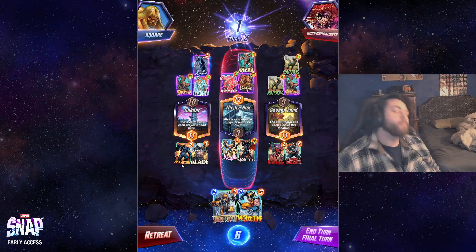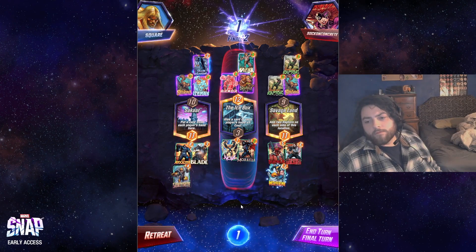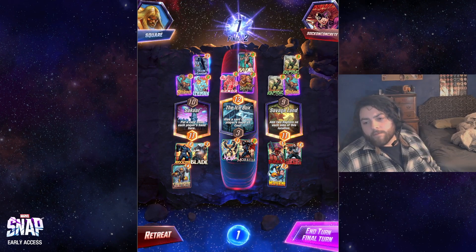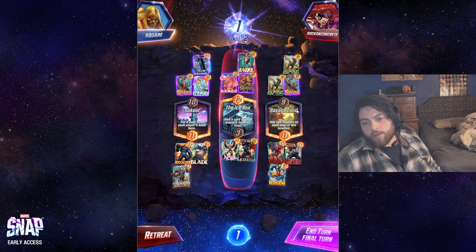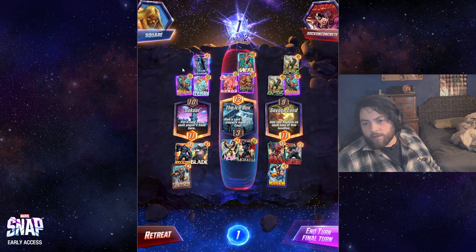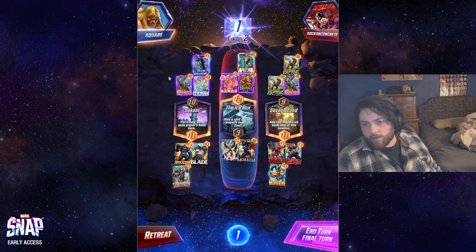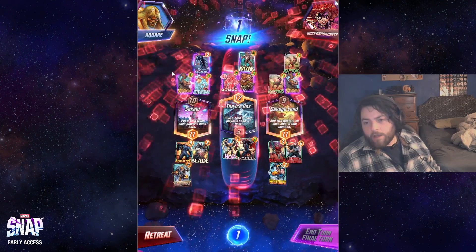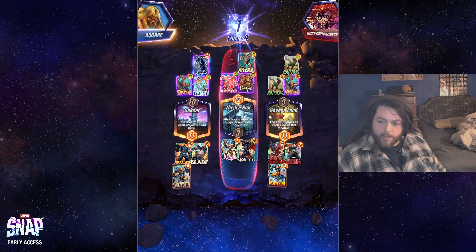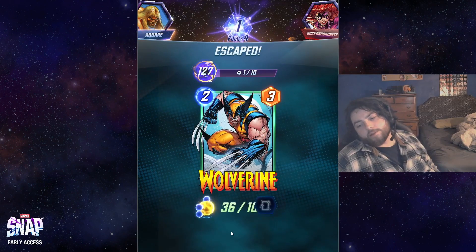Four cards in hand. I just don't know if that does it. Ant-Man is like the best card they could have here. But if they just play a two-drop — if they play a card that's only worth four power here, which I think is likely, I win here. They snap. I'm not going to lose to the snap, I don't think. If they didn't snap I would have seen it out, but since they snapped it's not worth it. The fact that they played armor into the turn I played the three-cost Nova was just so brutal.